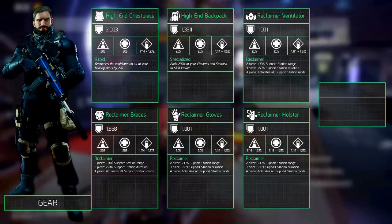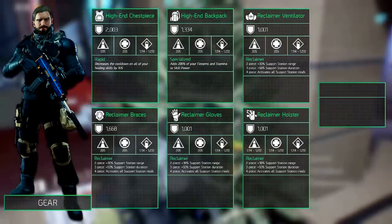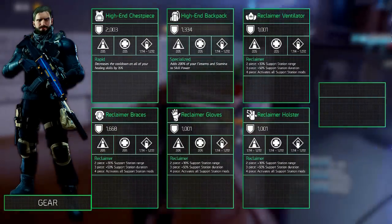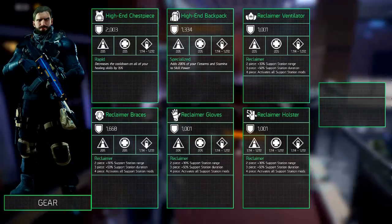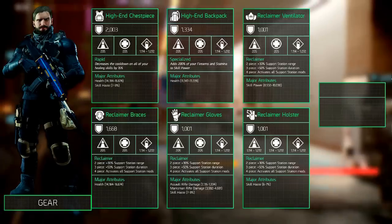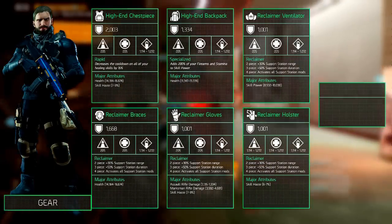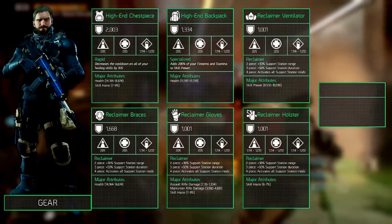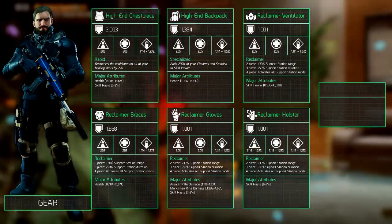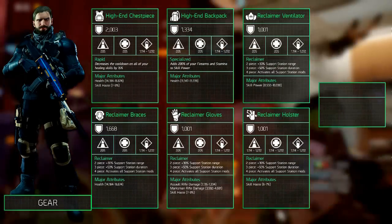The armor on each gear piece should of course be the highest possible, that goes without saying. The major attributes play a different role. Armor has been removed and is replaced with health, which is always the primary major attribute you want to roll. The reason you don't want to roll skill power on here is because when calculated correctly, health increases your stamina by more than double the amount than skill power does for skill power. For more information you can check out Marco Stiles' video, he explained it there very well.